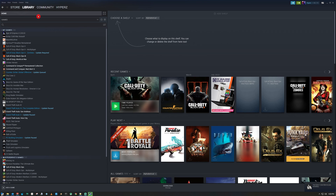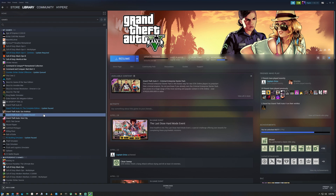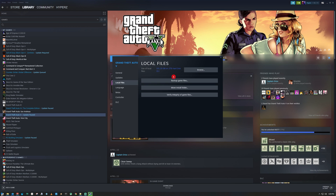I'll fast forward this for you guys, but I want to do everything proper to the T. Here it's saying you need to update — I'm not updating for the time being. Now go to Properties, here we go — Local Files. I'm going to hit this and let it do its thing.